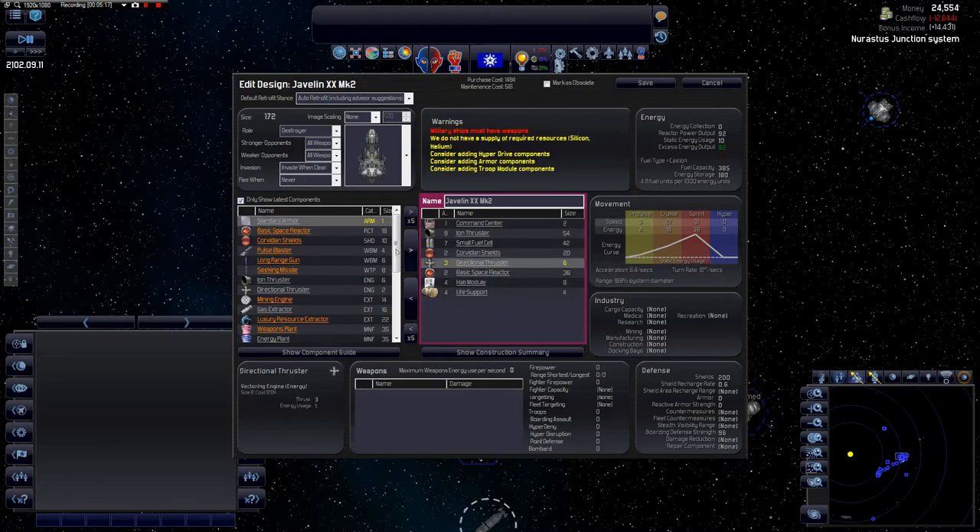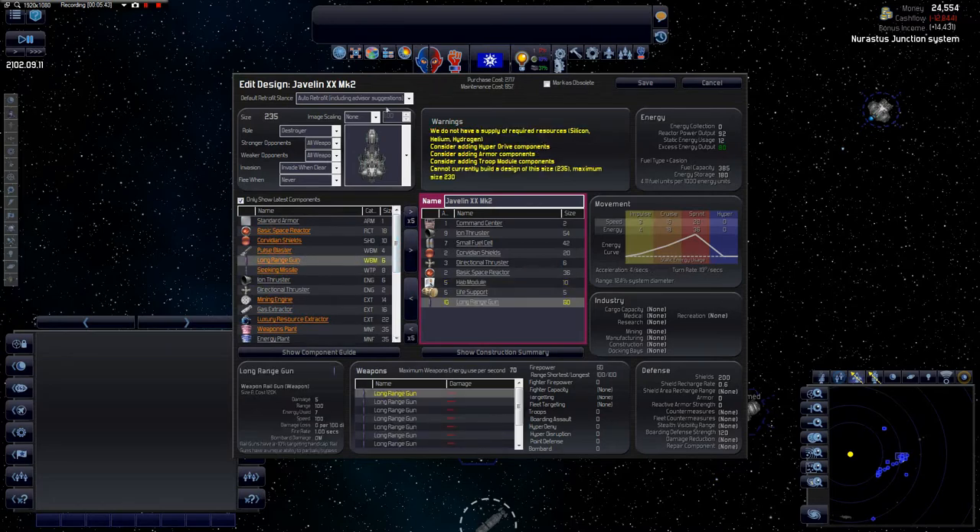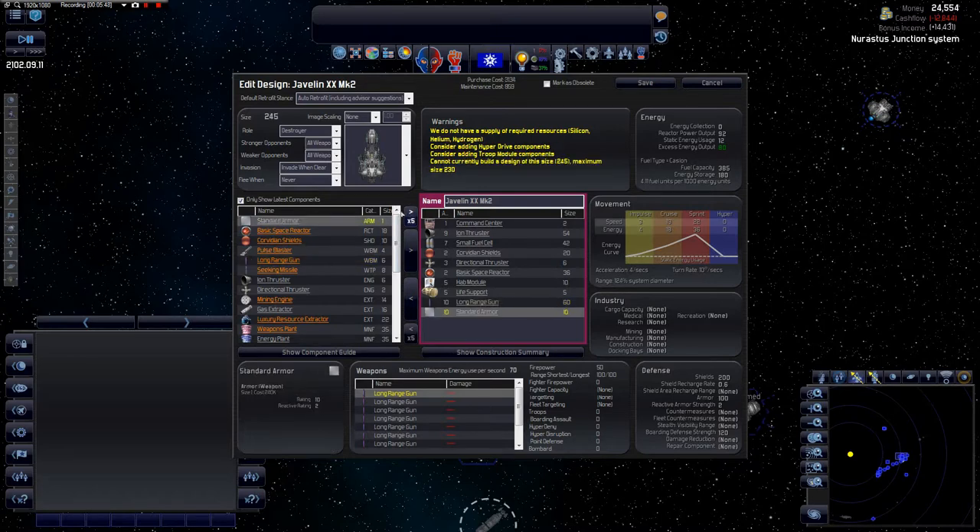We'll add a bit of life support — not too much. This is basically a frigate design. If it keeps the cost cheap, I'm not too bothered. We'll add some railguns — the cost has risen rapidly. We'll also add some pulse blasters, which increases firepower to 66. The railguns blast past the shields, though the pulse blasters won't get past shields on their own. We'll keep two.